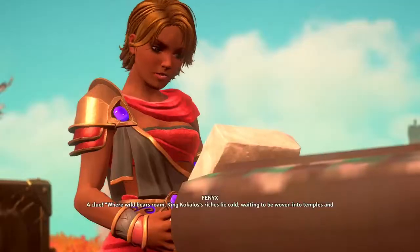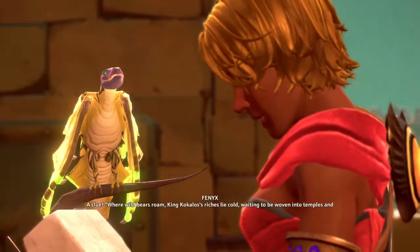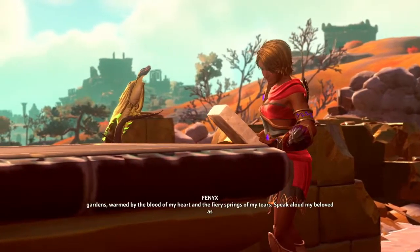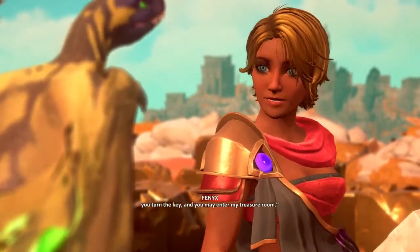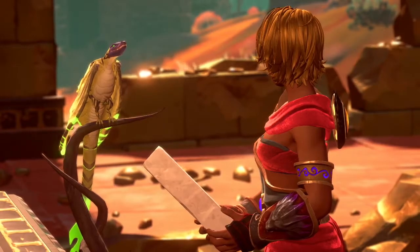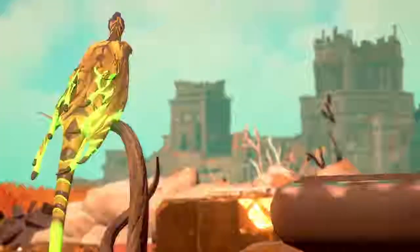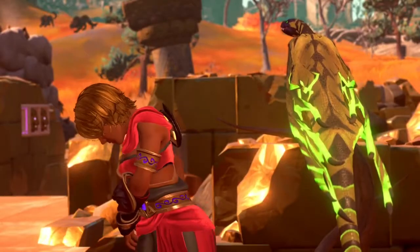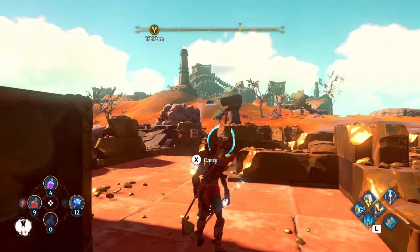A clue! 'Where wild bears roam, King Cocolis's riches lie cold, waiting to be woven into temples and gardens, warmed by the blood of my heart and the fiery springs of my tears. Speak aloud, my beloved, as you turn the key, and you may enter my treasure room.' Hmm. Wow. She just destroyed the clue! Why? Why would you do that? And just stores it in... Ah! How?